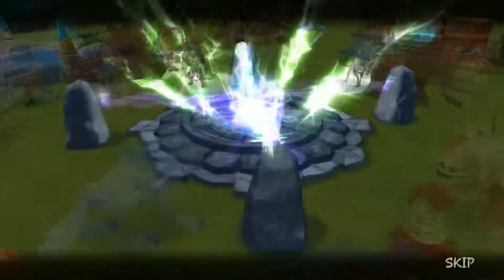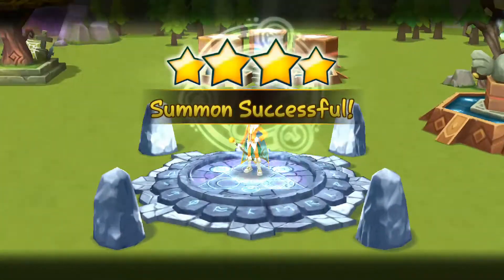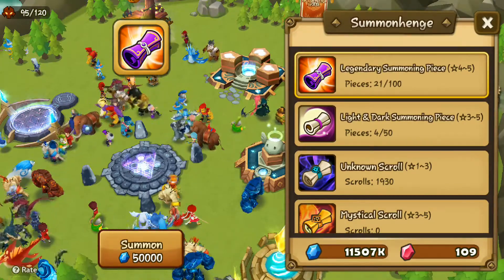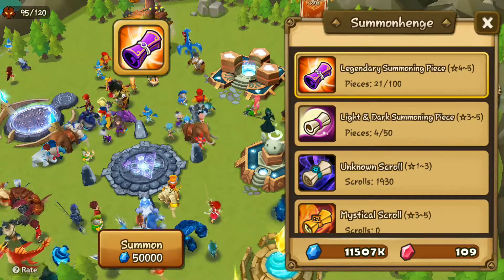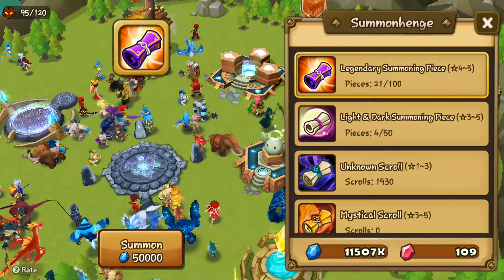Last one — Legendary Scroll. And we got... Flanton Thief. Can't complain, we already got our nat 5. Chow the Water Dragon Knight — not on the wish list, but Dragon Knights are very good. So that's it for today's video. Thank you guys for watching — please don't forget to subscribe. Bye!